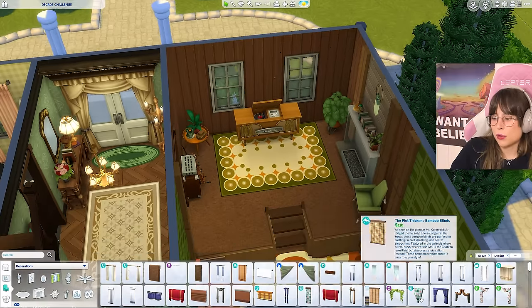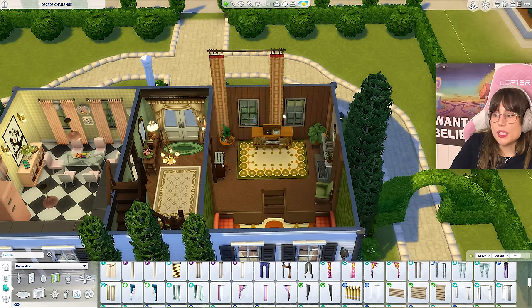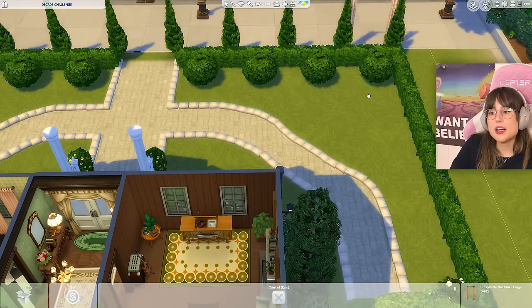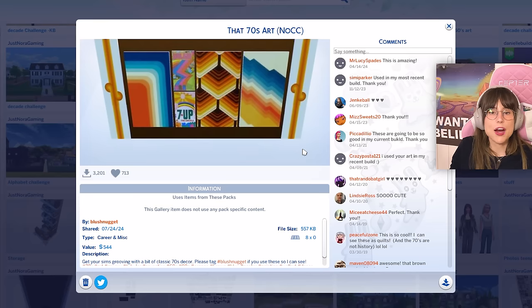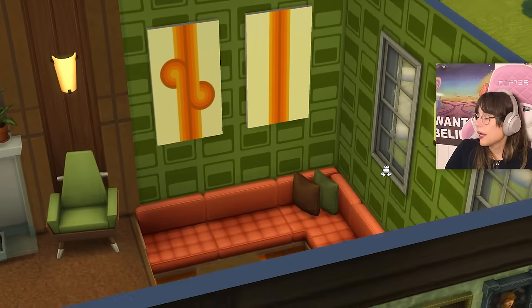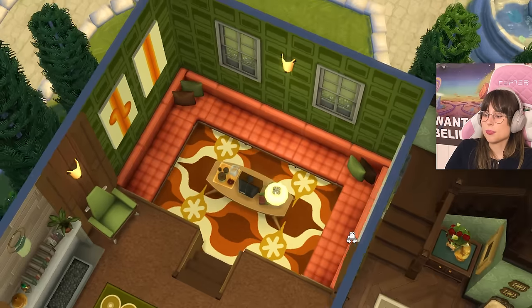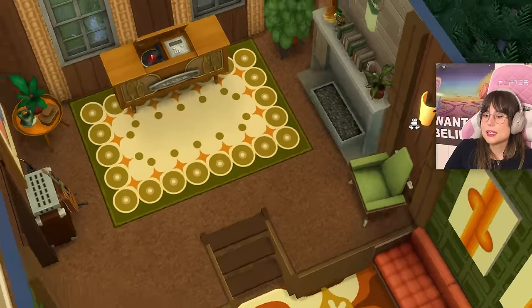Now we need some curtains. Can I find some 70s curtains that fit that window? I have looked through every single curtain, and the best one I could find is this one. Now it is mahoosive, and there is not a smaller size — this is the smaller size in this type of curtain, so I'm just gonna have to size it down and hope for the best. Let's put up some art — maybe this, sure, I like it. I could not find any more paintings that had that 70s vibe and fit our color theme, so I had to go onto the gallery and find some non-CC art. I found this, which is by Lush Nugget and it's called 'That 70s Art.' I put up my paintings and here is the nice 70s living room.